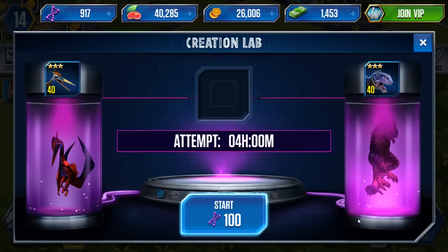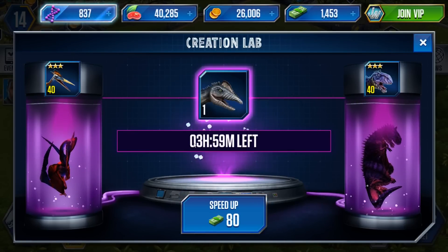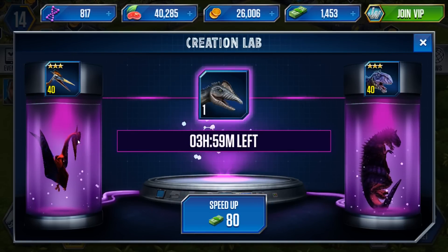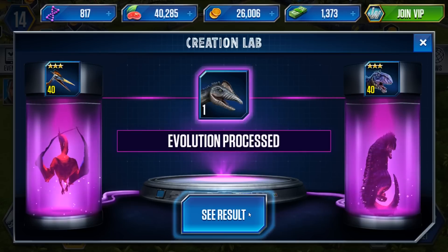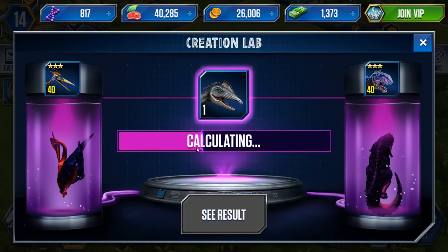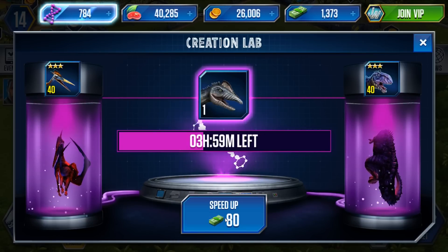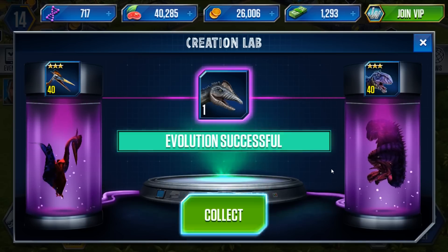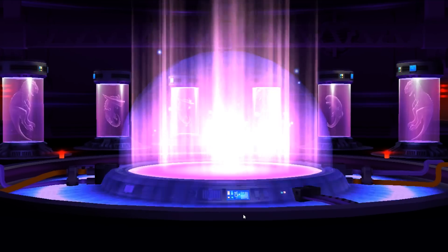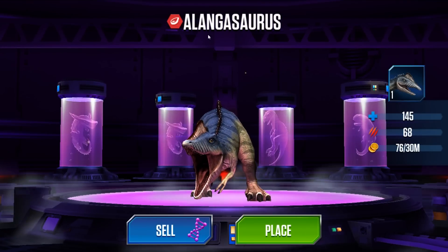Let's just fuse it. It takes four hours to start that one. I can tell you right away that it's not going to work, but let's speed it up and see the result. It's not going to work. Let's do it again — speed it up. There it goes. Boom! We've got our first hybrid: Alangasaurus, combining the Majungasaurus and the Alanga.